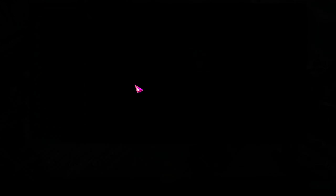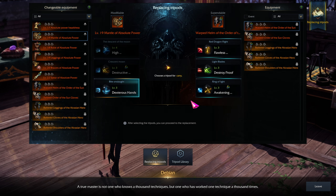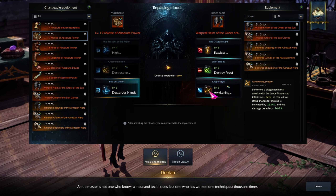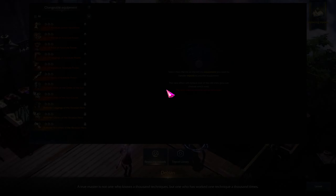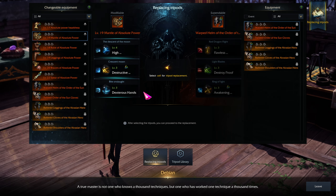We're going to do one or two quick examples. I have all tripods here in this piece. This is the first tripod I want to replace. By hovering over this effect, the current level that pops up on the right is your actual tripod level. That tells me I already have Ring of Light with Awakening Dragon at level 4 — so getting this tripod would do me no good since I already have it at that level. That's pointless to do.